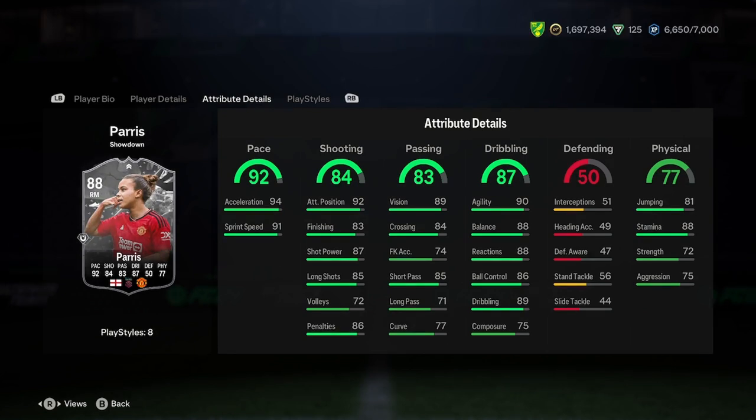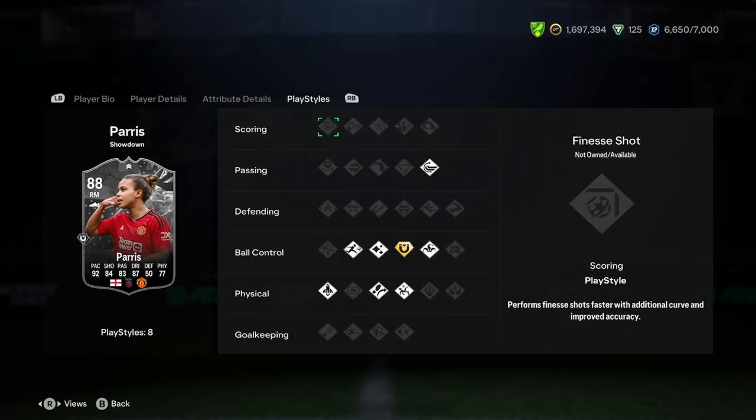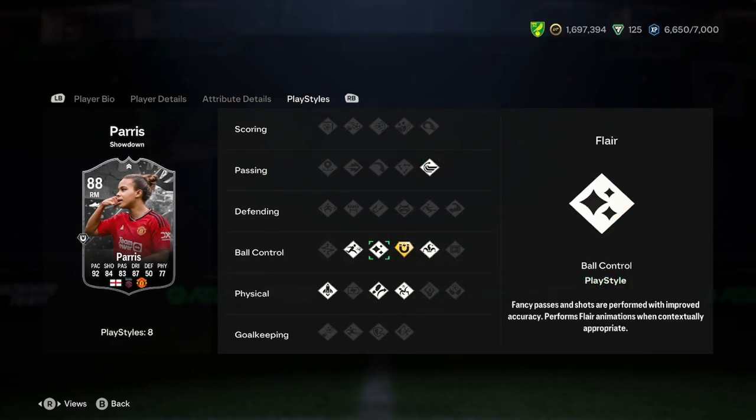We have decent passing, nothing special. Good dribbling, good defending, and good physicality. And then on the play styles, we've got whipped pass, trickster, first touch plus, rapid flare, traveller, acrobatic, and quick step.